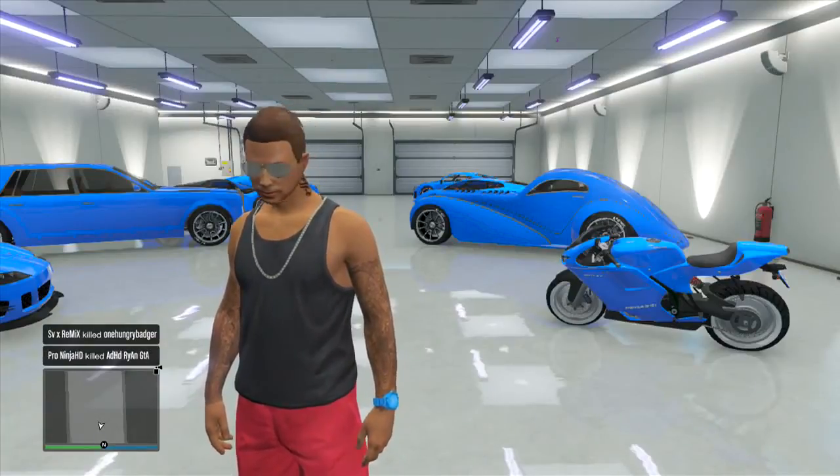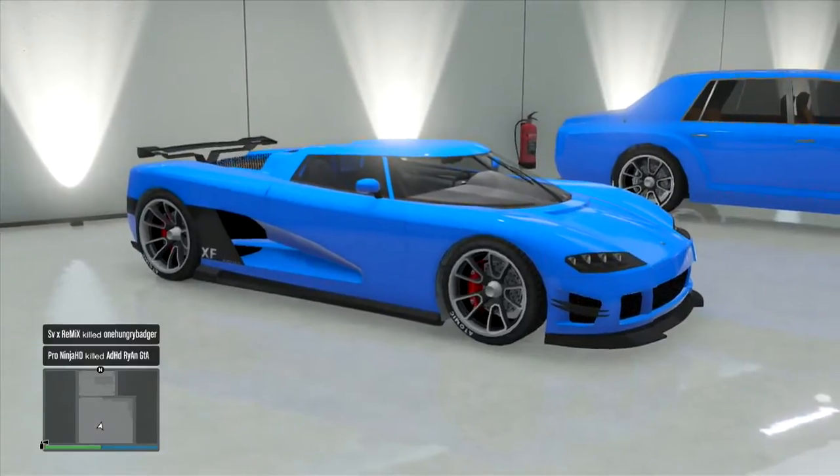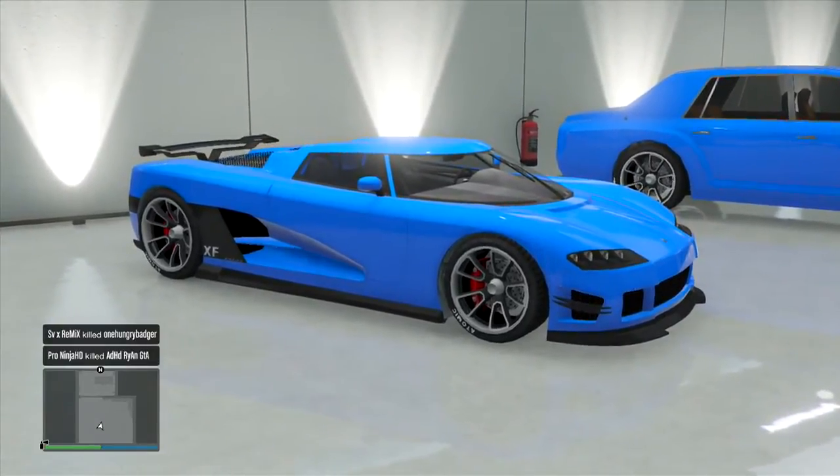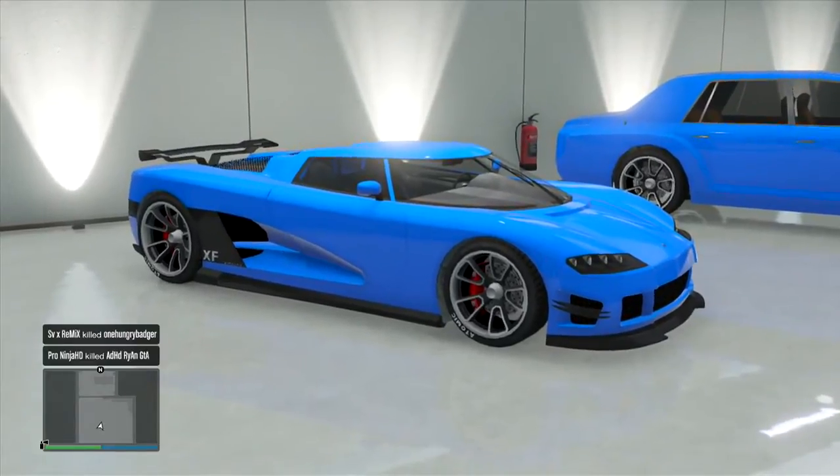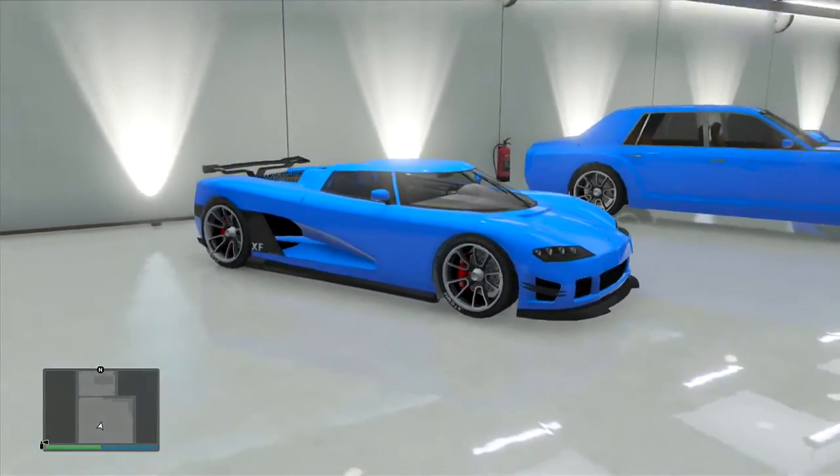Hey guys, Huseboy24 here and we're back with some more GTA 5 online glitches. Today I'm going to show you how you can shoot inside your garage. There are two methods to this. I'm only going to show you one method and this is the Afterpatch 1.12.